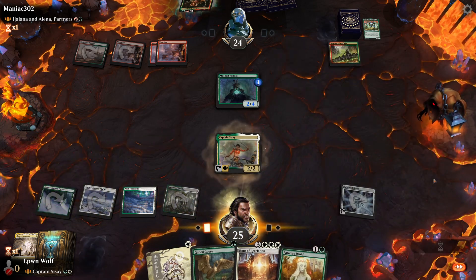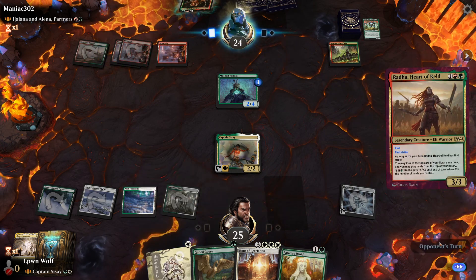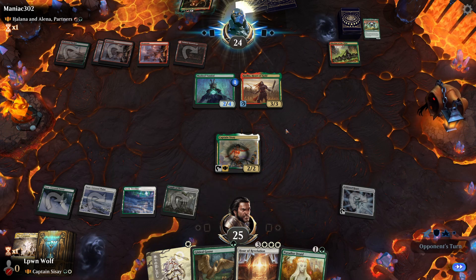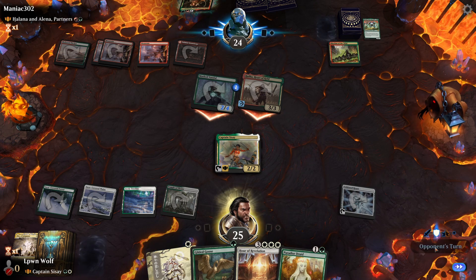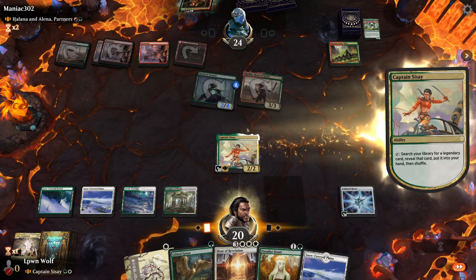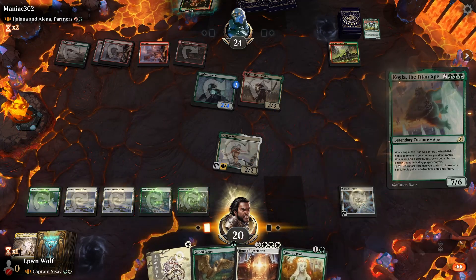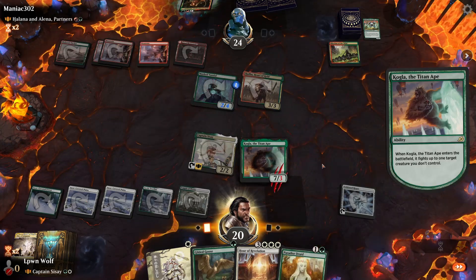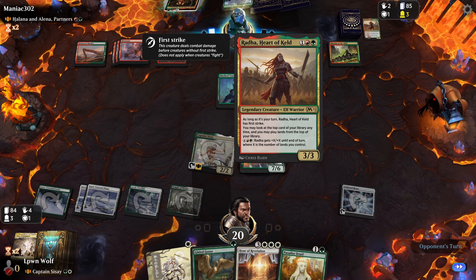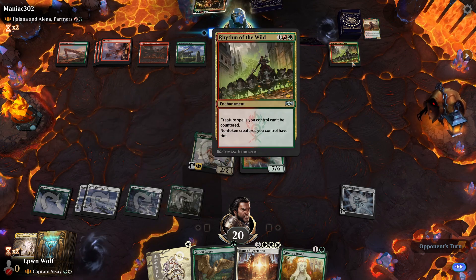Radha comes down so they're going to be able to play lands from the top of their deck. The Masked Vandal was a good hit. This Radha is going to be pretty scary — let's see what we can find. Four, five, six — Kogla, that's a card! We can use Kogla to beat up Radha, which is relevant because late game she can pay six mana to give herself plus-X equal to lands. They're really waiting for Halana — if they don't deal with Kogla we can also destroy their Rhythm next turn. Terror of the Peaks — that is a scary card.